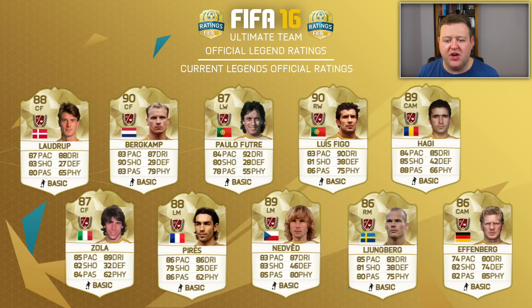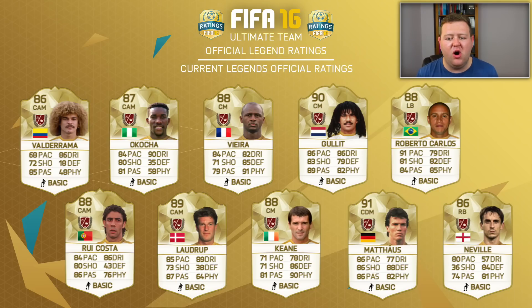Not too many changes on this page. I think Luis Figo's shooting has gone up by one, but genuinely across the board I think everyone's roughly stayed the same — definitely stayed the same ratings. Next up, we've got a whole host of left backs, right backs, CAMs, centre midfielders and CDMs. One thing I notice is Valderrama's defending is now down from around 26 to 18 — that's crazy, his stats have gotten worse. But Vieira, Matthaus — all of these guys are keeping roughly the same stats with just one or two changes across the board.